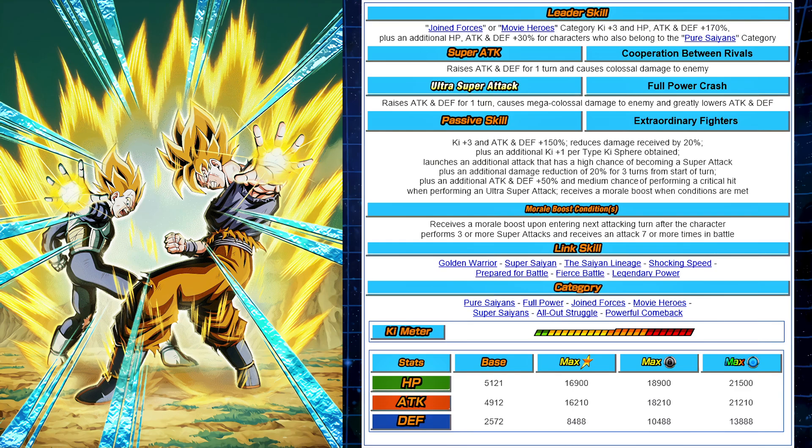Joined Forces was at 170%. They went from 150 — I was like, when are they going to get 170? And now we're in this 200% meta. So they just skipped all that and said we're just going to provide a 200% leader here. It's a really good leader skill: Joined Forces, Movie Heroes, 170% across the board and a 30% boost to Pure Saiyans category.